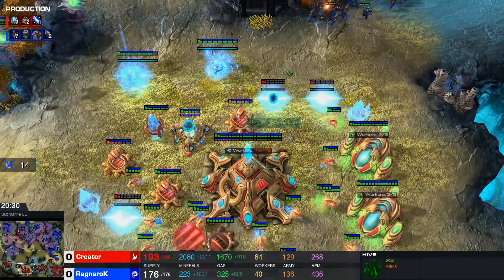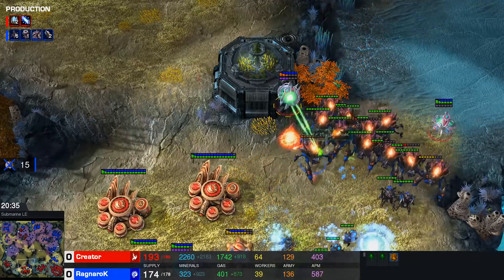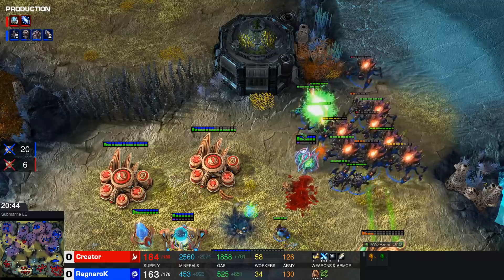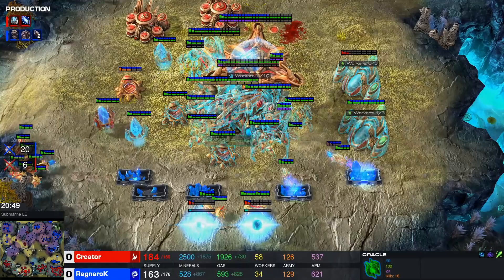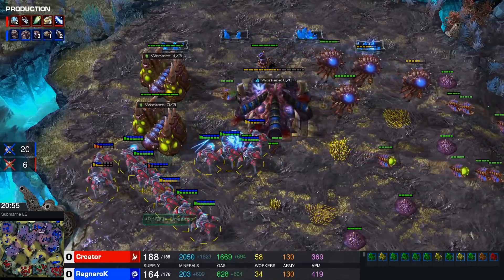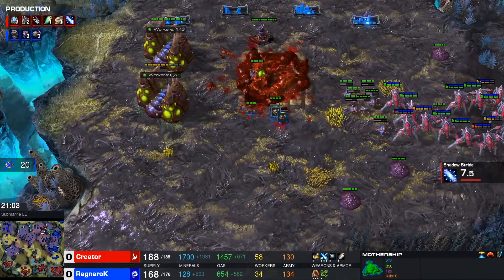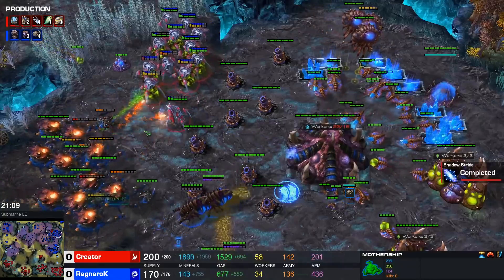Interesting move coming out of Ragnarok with the Oracles — if they get micro'd well it's going to be able to deal with this eventually. Creator was not paying attention and is going to lose one of the Oracles. Interesting recall there. This was definitely a good trade here for Creator who still has a lot of Stalkers on the map. This can be recalled with the Mothership recall — the first Nexus recall was used, but there's still a Mothership recall, which means these Stalkers can kill a base and then just go back. This is why you don't really base trade with Broodlords — it's just so slow.